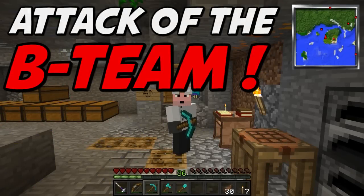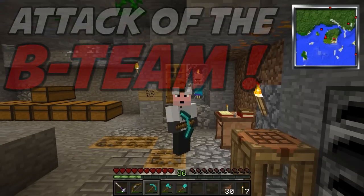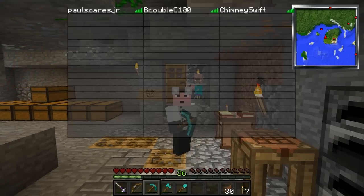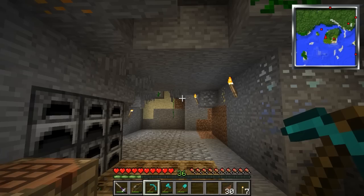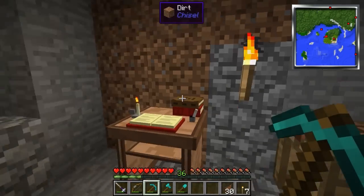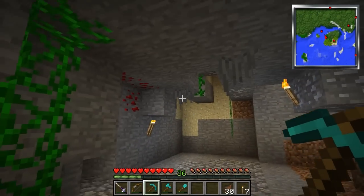Welcome back to Attack of the B-Team mod pack. We are currently on the server along with b00100 and the resident witch Chimney Poo, and we have a pretty busy day today. I've got big plans to make a smeltery, and that is what we're going to accomplish in this episode.